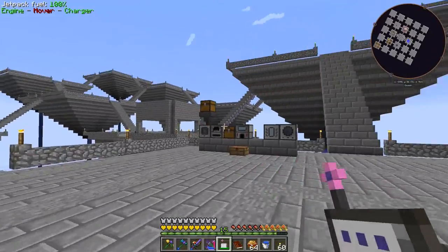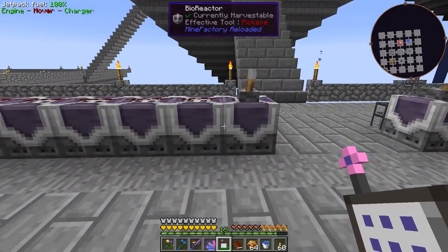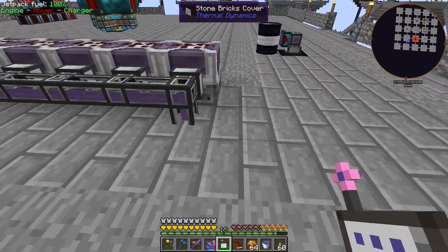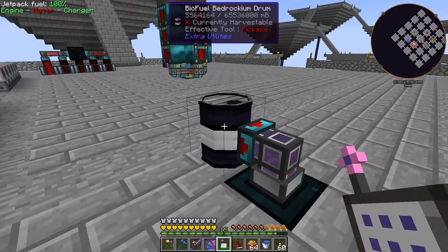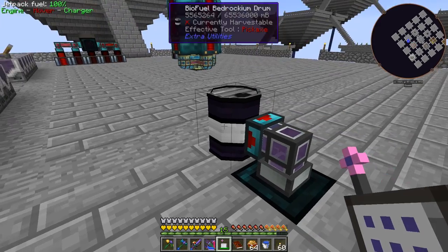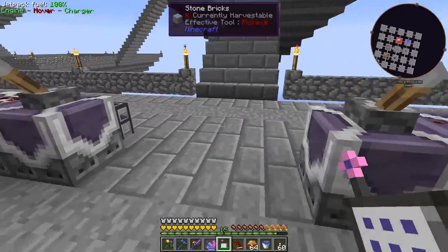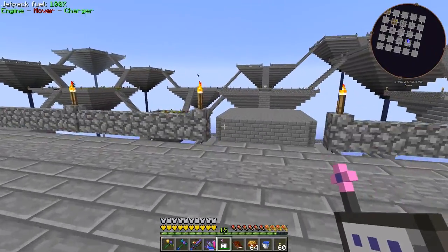We're about halfway to the octuple compressed cobblestone, but it's still going which is fine. In the power area I removed some bioreactors from the center. The pipe runs under here, goes over and back down, then around to our biofuel drum. A tesseract on a biofuel channel is pulling out of the drum and sending it over to the generators. I was just trying to clean things up so we have access to these stairs.